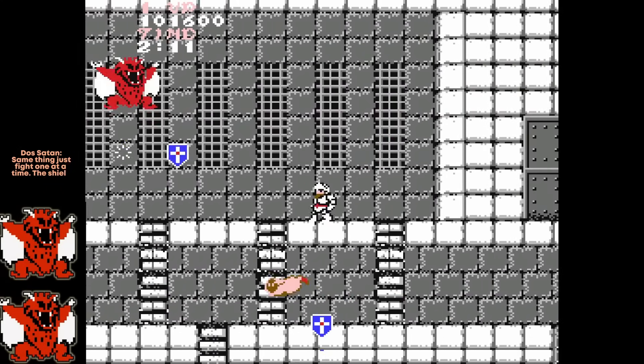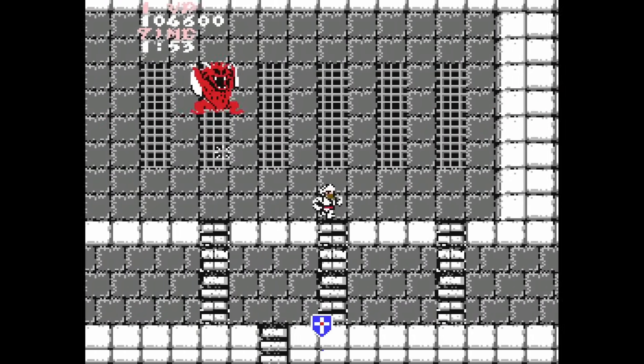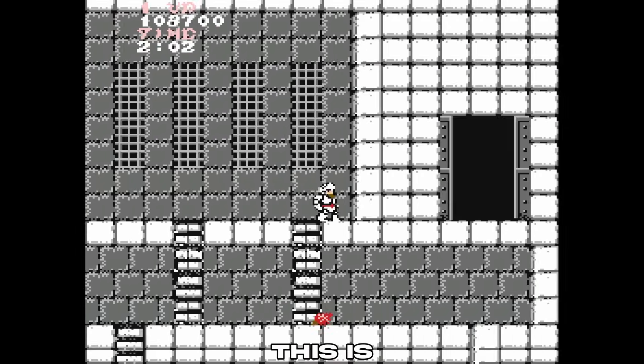Don't fight both of them at the same time. The shield actually blocks the projectiles, so jump and block the projectiles. Always jump and shoot backwards. Finish him off. You could also do this if you want. Now let's say you accidentally grab the fireball — this is what happens.